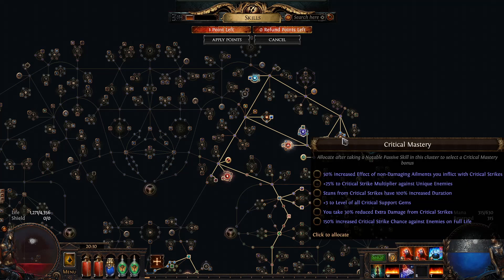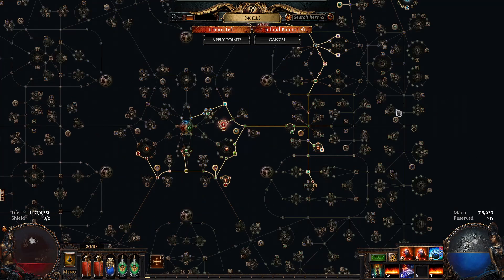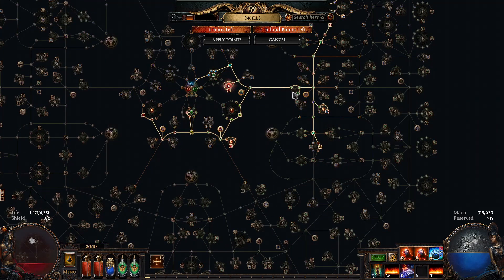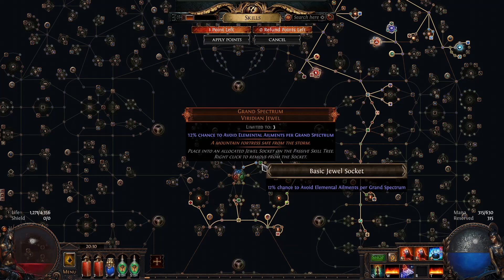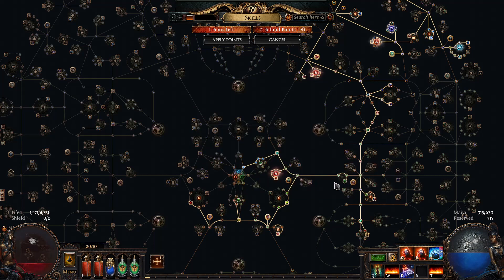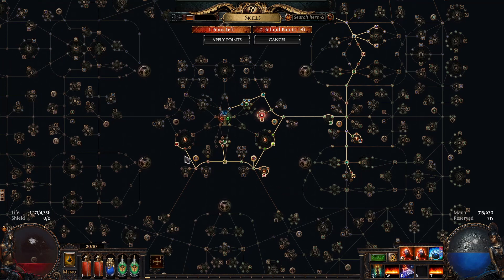I've got to respec a bit. Right now if you see the build, I'm pathing this way. I have three grand spectral jewels — I probably bought them for about three Elks each on average, nine Elks total. This basically makes me ailment immune. And then I path here for a lot of life nodes. I get this one because I can then cap suppression when I path this way later. And then I get more life nodes.